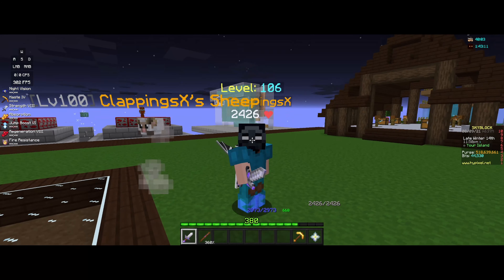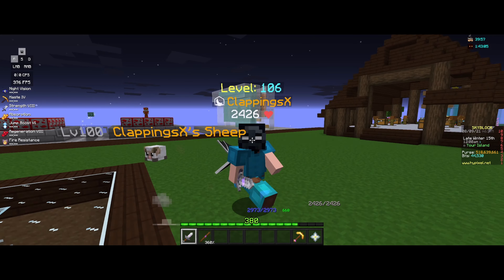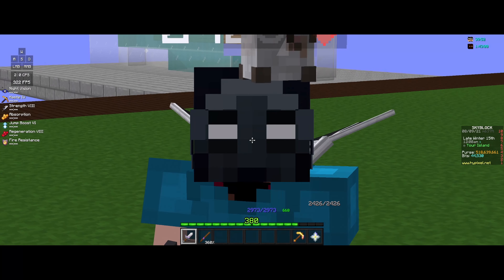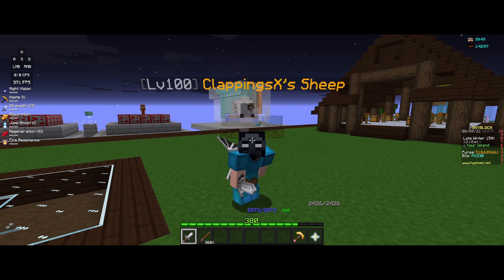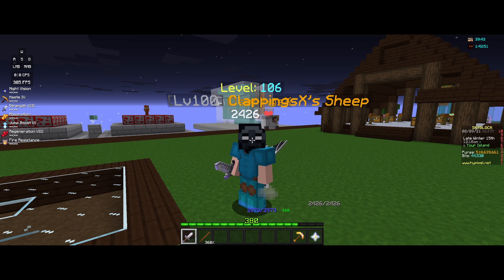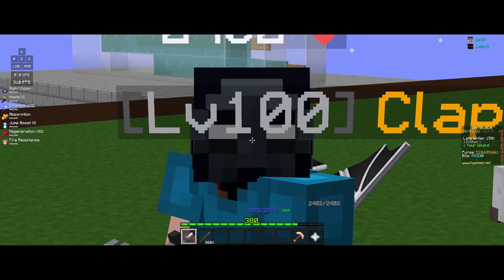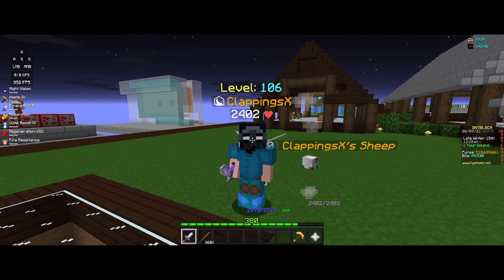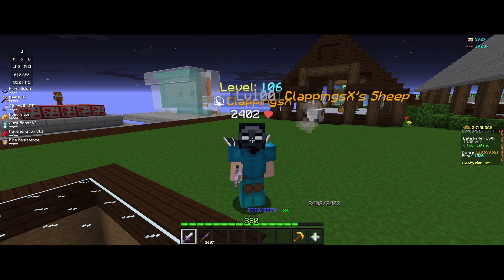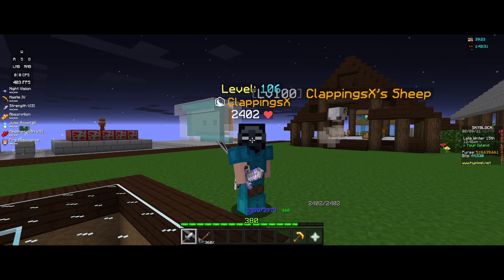For end-game, Enderman Slayer wins by a ton. Enderman Slayer can make from 30 million an hour to 1 billion coins an hour — that's literally double my purse right now. To make that one billion per hour, you're going to have to drop a Judgment Core, which is super unlikely but it has happened to tons of people. To drop a Judgment Core, you unfortunately have to be Tier 7 Enderman Slayer and doing Tier 4s, which is incredibly hard.